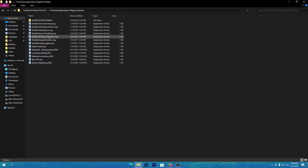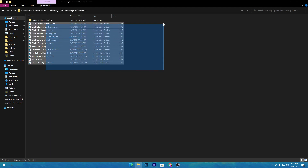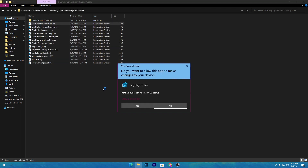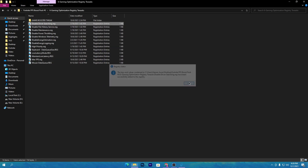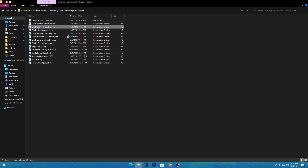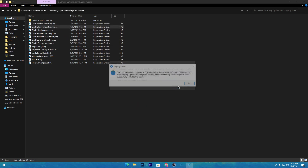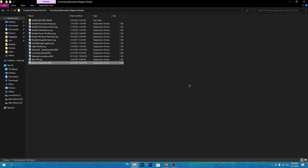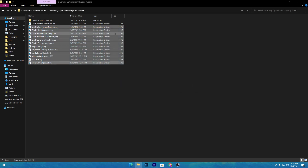Next is the folder for gaming optimization tweaks. There are a lot of registry optimization tweaks here that will really help boost your PC performance. It is really simple to install these — just double-click them one by one and install all these registry tweaks on your PC.